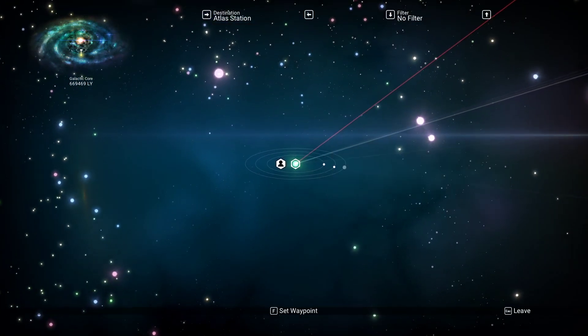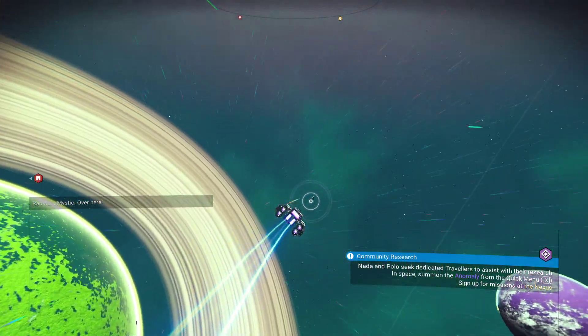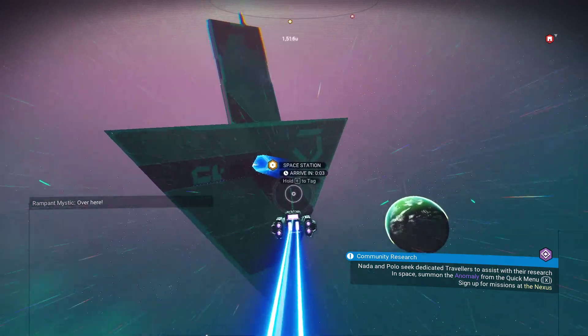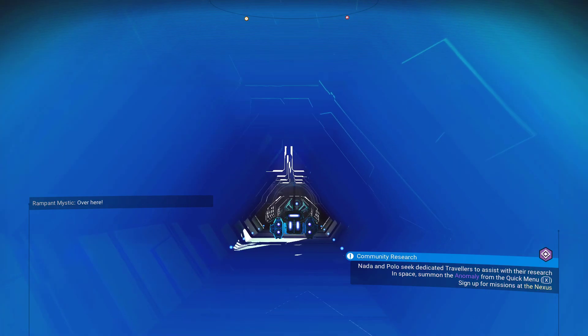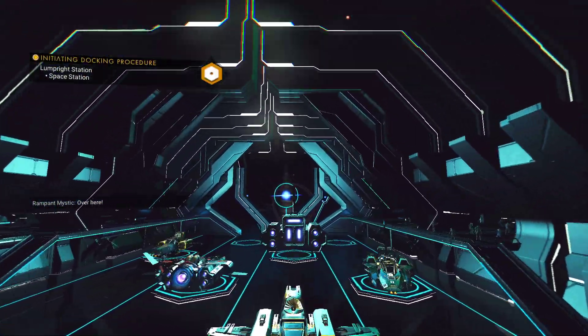Actually, have I used any here? Whether I have or I haven't, it's too late now because I already left the station. It's best to use them in the station, and the reason for that is you're not really going to get the huge animation for the scan. You're just going to get like a beam from you and you're going to get the point of interest.